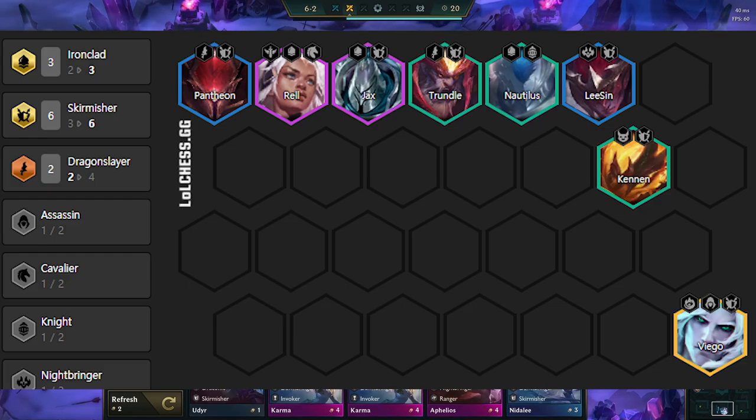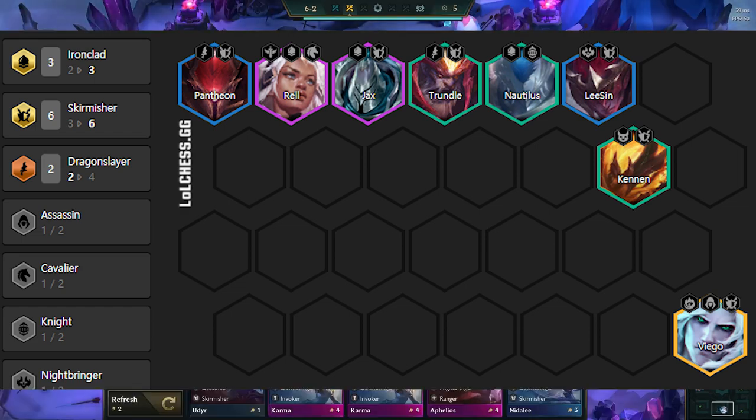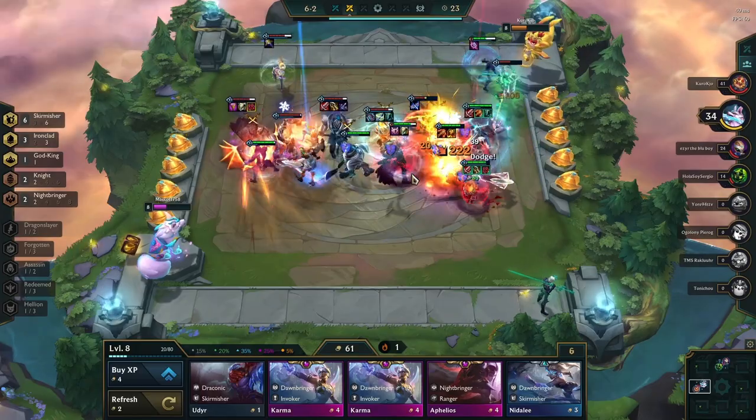General positioning looks like this. Pantheon goes on the far right or left side to tank damage from main carries that are often put in corners. Rell is next to Jax to give him shielding. Jax wants to be closer to the middle but not dead center. Lee Sin wants to be on the outskirts as he wants units to wrap around him to get more value out of his slow. Trundle wants to target big tanks to eat their resistances and also prefers to be close to Jax. Kennen is in the second row to make sure he casts, and wants to be opposite of the enemy carries.